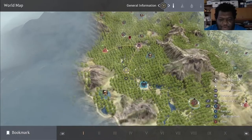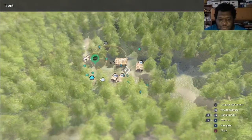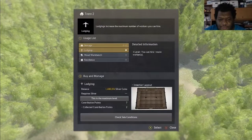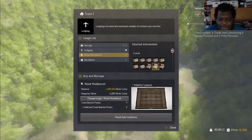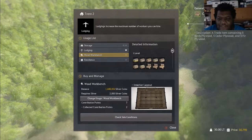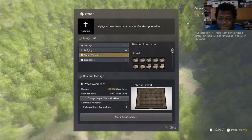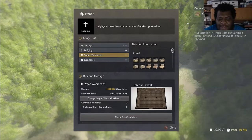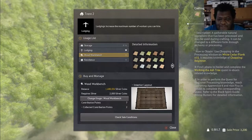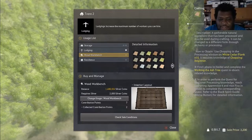For Calpheon Timber Crates, you're going to want to come to Trent and go to Trent 2. This is going to be your woodwork bench — this is where you'll be able to find out how to make your Calpheon Timber Crates. Calpheon Timber Crates take 5 birch plywood, 5 cedar plywood, and 5 fir plywood. You can also make the plywood here but it's not recommended, because processing will give you extra procs on that, which will give you extra material and make you more money.